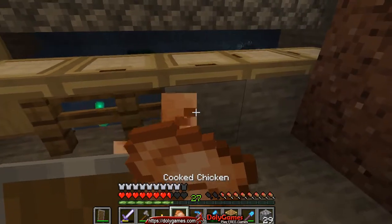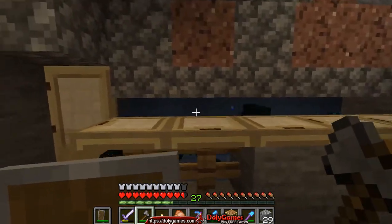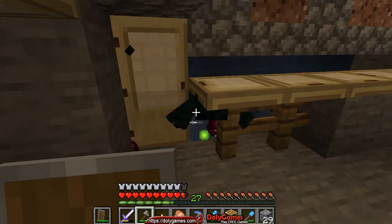That door will need to be fixed because I don't want the spiders to get stuck behind the door. It's relatively easy to kill them this way. See — a little bit you come close and they can already hit you. There we go. Let's hit some — and more are coming, so that's good. All you have to do is just chop them down.